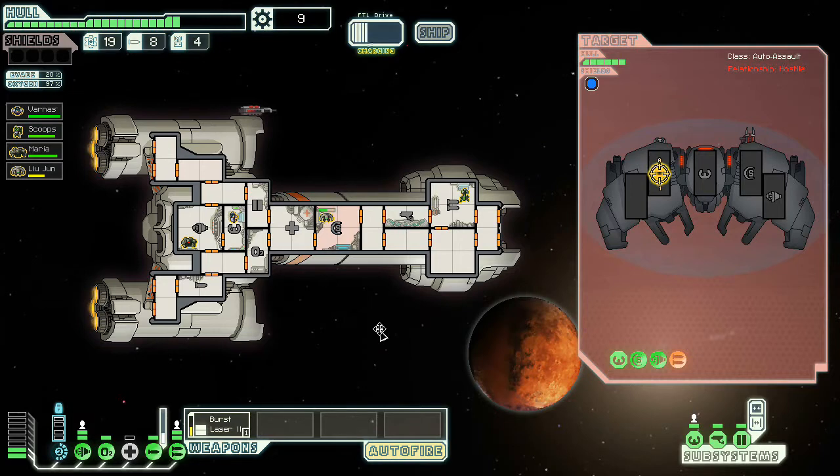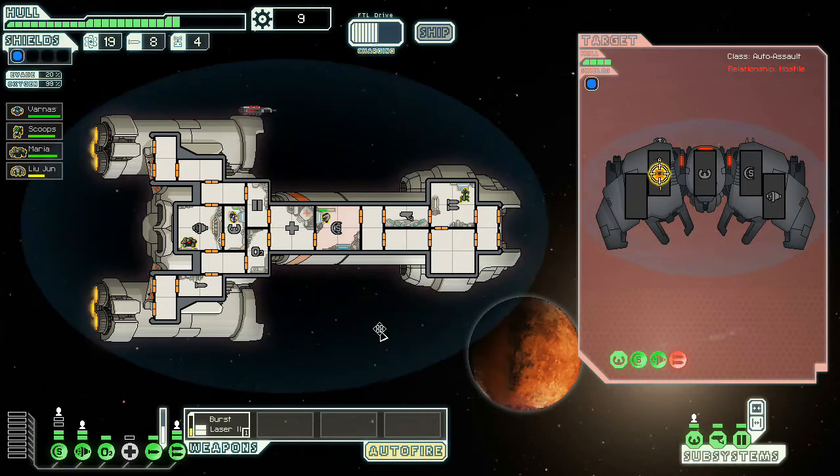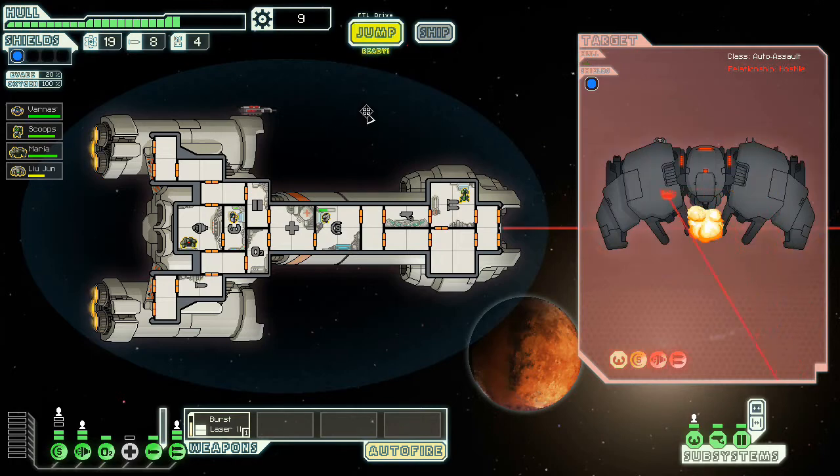I should be able to kill this thing, no problem. I'm kind of worried about that beam weapon, especially because my shields are going to be offline for another seven seconds or so. There go the weapons, and we're going to get through another storage cache. We've got a 20% evade chance, not bad. I kind of like having four crew members to start with. And even though we don't kill it right now, the artillery's going to handle the rest of the job. Thank you, artillery.